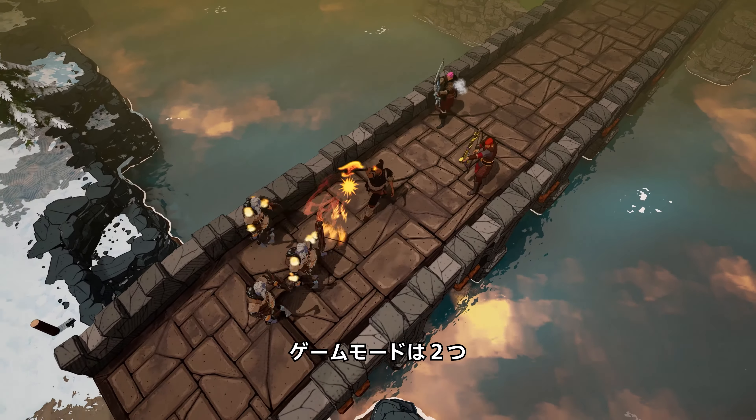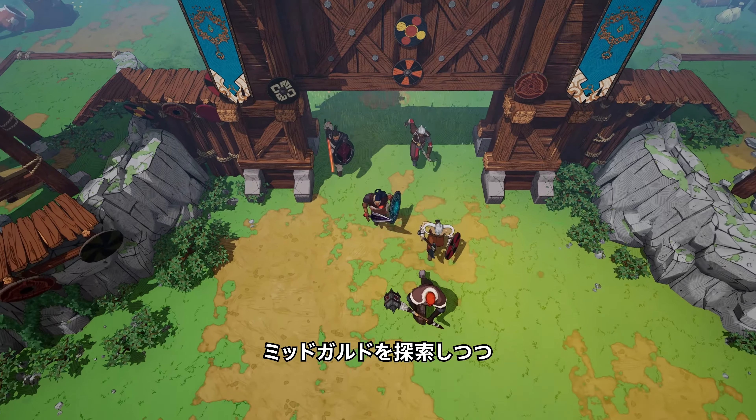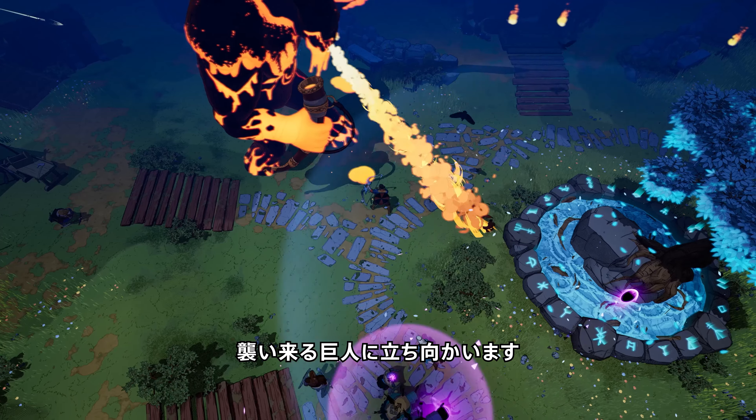There are two primary game modes: the session-based Saga mode and the endless survival mode, that are all about exploring Midgard, powering up your character, and fortifying your home village to stand against giants bent on destroying the seat of Yggdrasil.